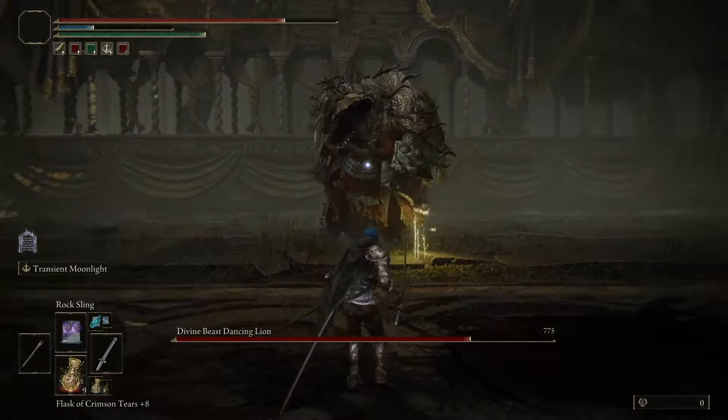His never-ending bite combos? There's actually a way to always know when he's going to continue and when he's going to pause, thus allowing the player to either enter survival mode or offense mode. His spinning elemental spewage? You can just… fucking jump.